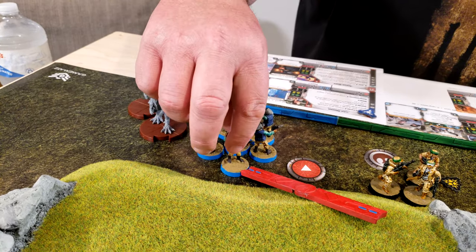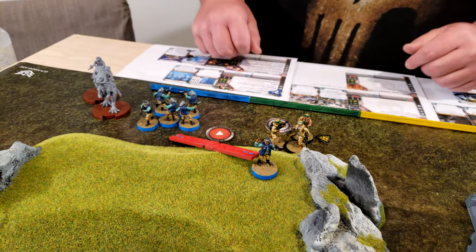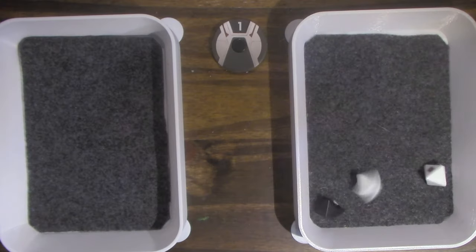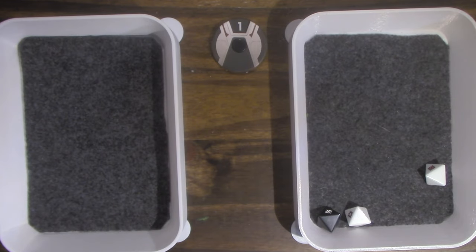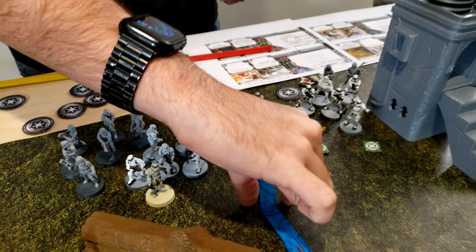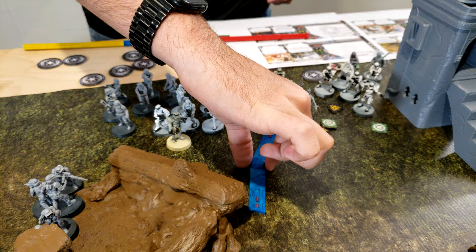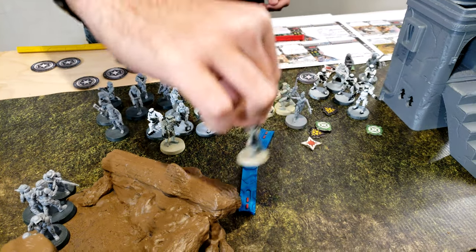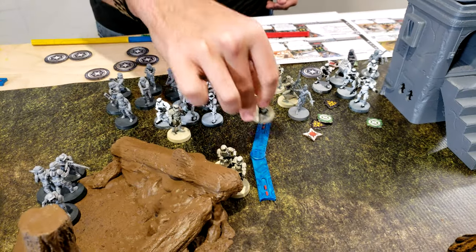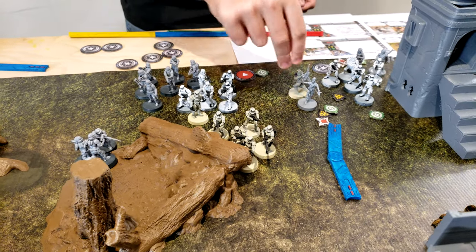Activating these guys — they move up here and use the barrage cannon on that group. They also move up, making contact with terrain to get suppression off at the end of the round in case they get shot.